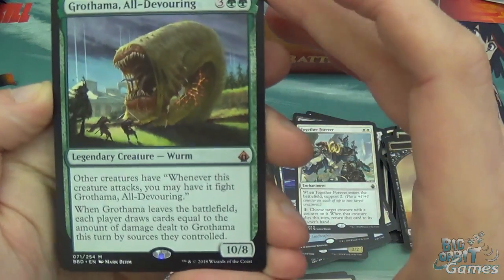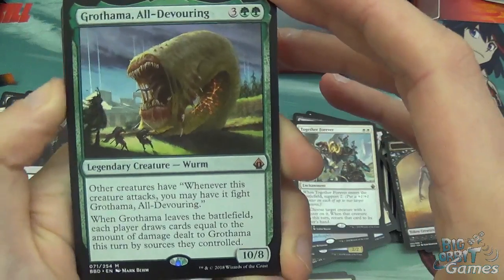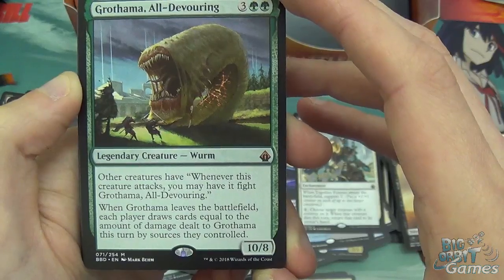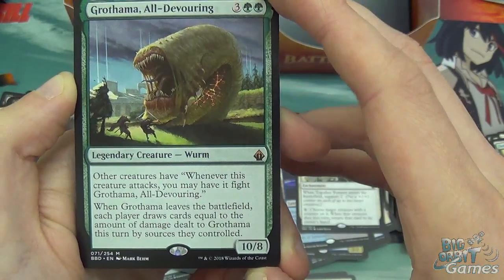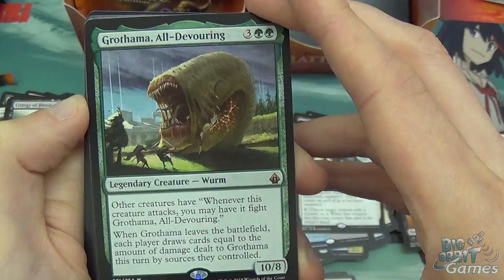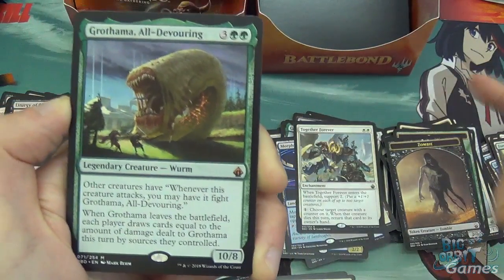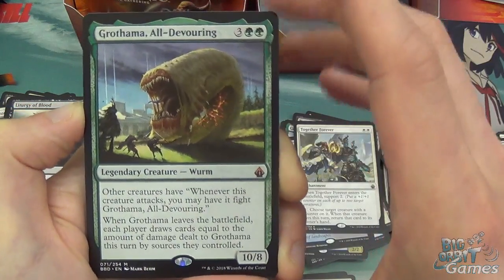And Grothama, All-Devouring — five mana legendary worm creature, mythic, 10/8. Other creatures have: whenever this creature attacks, you may have it fight Grothama. When Grothama leaves the battlefield, each player draws cards equal to the amount of damage dealt to Grothama this turn by sources they controlled. So you use him as a five-mana 10/8 and your opponents can try to dump their hands by fighting him — but they're obviously losing their creatures because he's a 10/8 and everything he fights takes ten damage, though they get to draw cards. It's a really interesting card — I really like the design of this one, it's just fun.